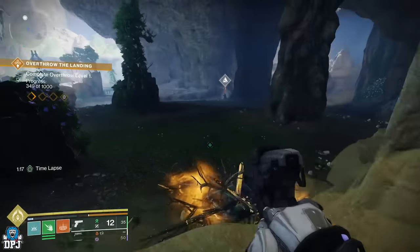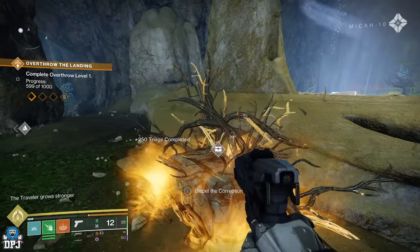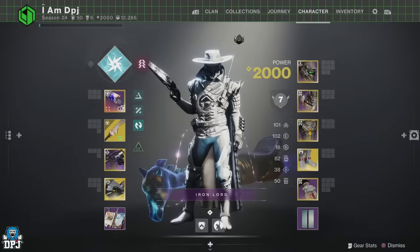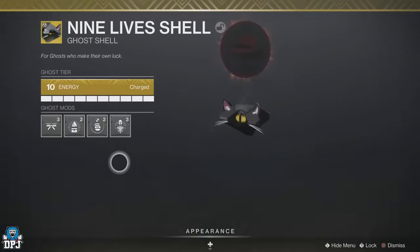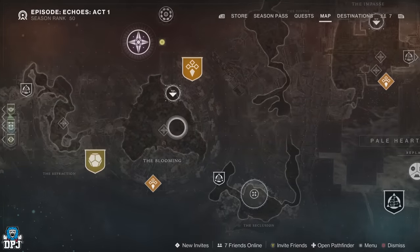Upon opening these chests you also earn a ton of Pale engrams, Ghost XP, Gunsmith engrams, and much more. For me, the best place to do this is within the landing area. I'd recommend applying the Wombo Detector mod to your Ghost shell, which allows you to detect chests and resources within a 50-meter radius — it makes doing this so much easier.